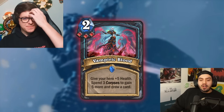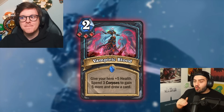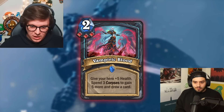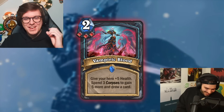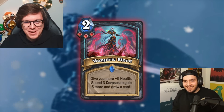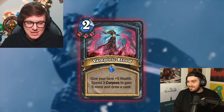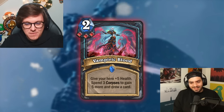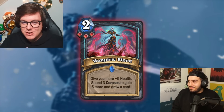Now we're going to a triple Blood card — you have to be specced triple Blood to put this in your deck. It's Vampiric Blood: give your hero plus five health, spend three corpses to gain five more, and draw a card. This gives health — it raises your maximum health total. I actually just posted a video where I got to 100 health, so Reno could literally heal you for 99 now. That seems very, very powerful — insanely broken depending on the region if this were in Runeterra.